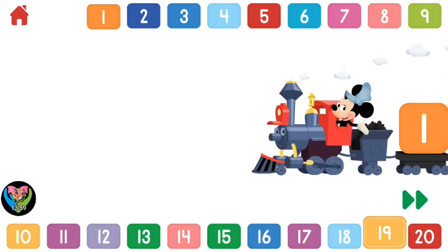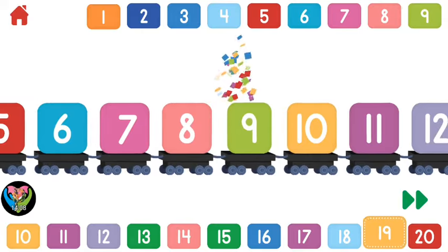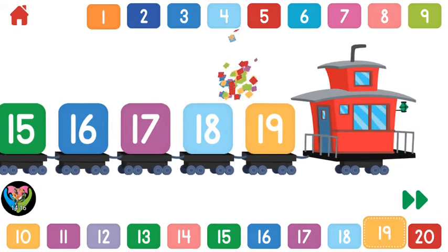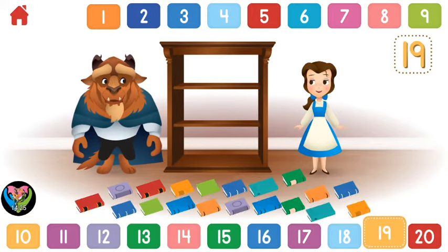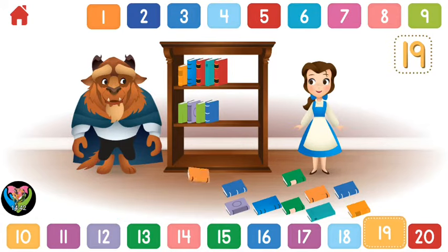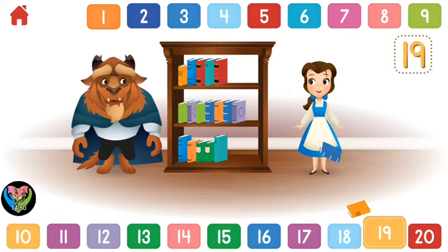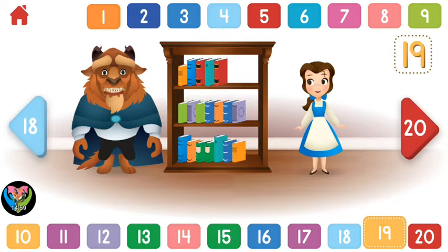Let's count to nineteen. One, two, three, four, five, six, seven, eight, nine, ten, eleven, twelve, thirteen, fourteen, fifteen, sixteen, seventeen, eighteen, nineteen. Nineteen! Oops — can you help Belle and the Beast put nineteen books back on the shelves? One, two, three, four, five, six, seven, eight, nine, ten, eleven, twelve, thirteen, fourteen, fifteen, sixteen, seventeen, eighteen, nineteen. Nice job — nineteen books are back on the bookshelf! Nineteen.